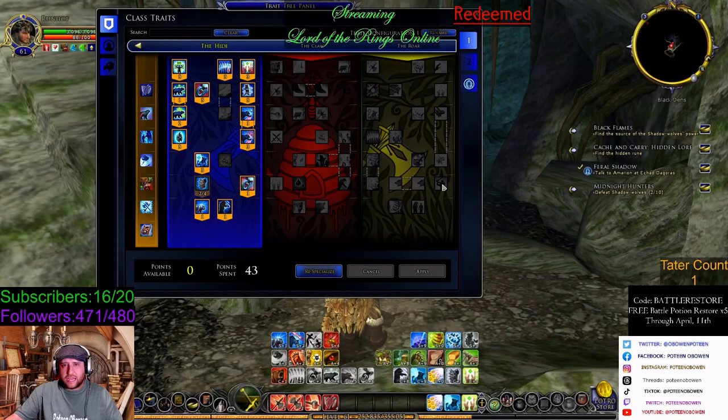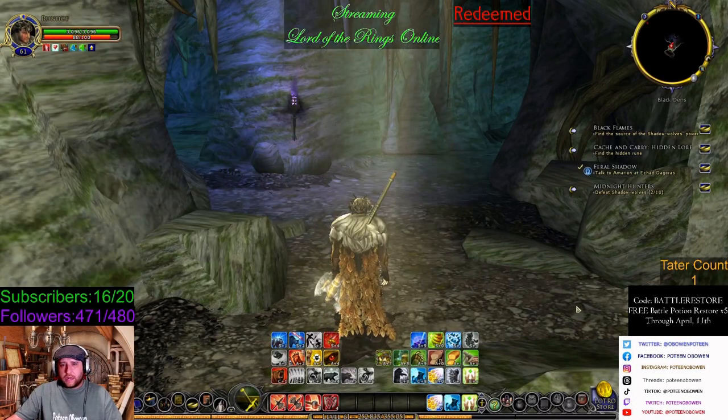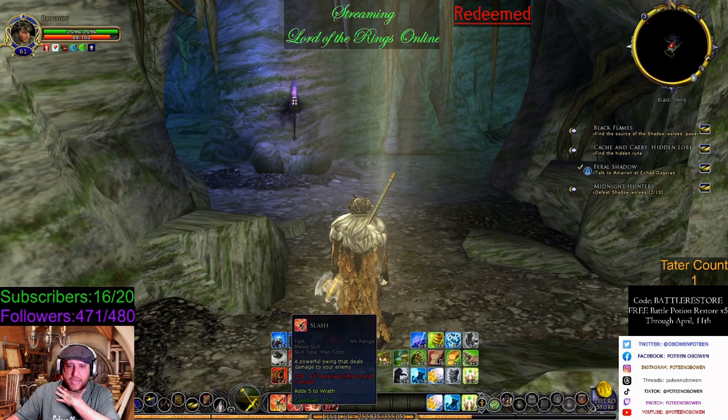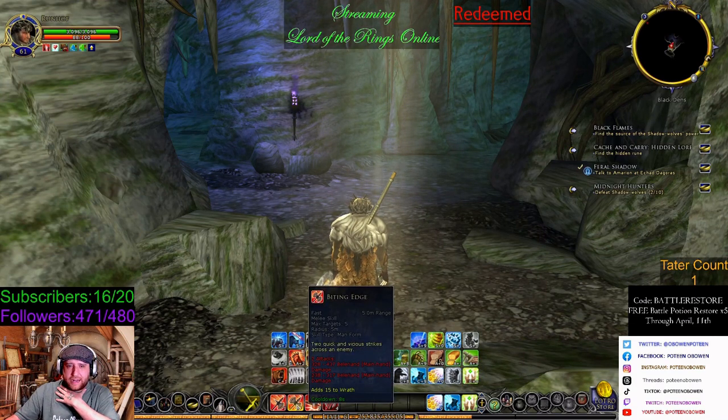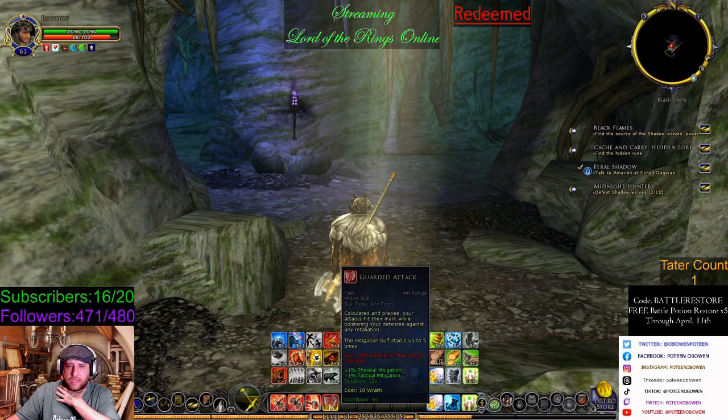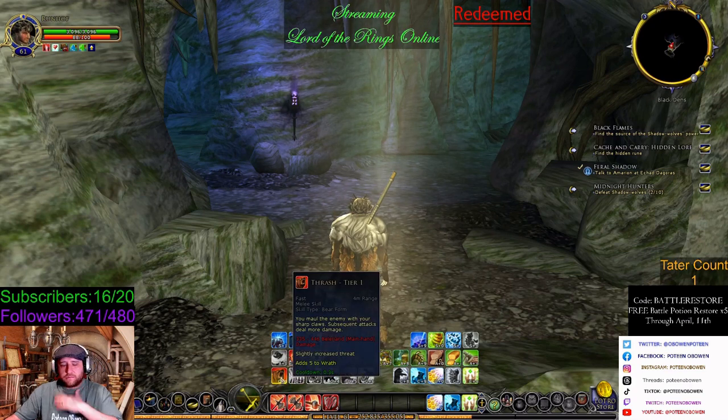All right, welcome to YouTube. I am playing my blue line Beorning and I'll go through a quick little rotation here. Before we begin, I use slash biting edge, which is an area effect slam, and guarded attack. These are what build up my wrath.